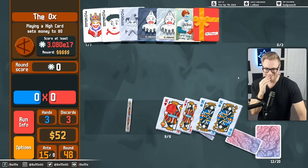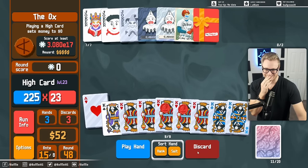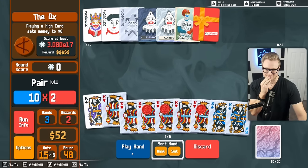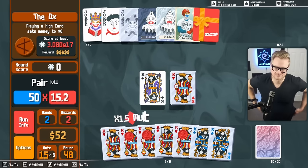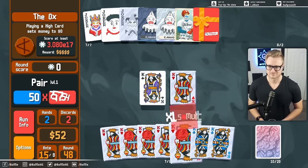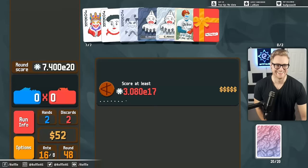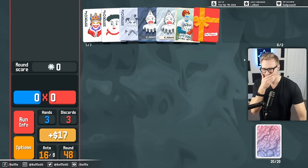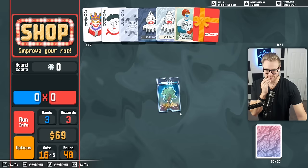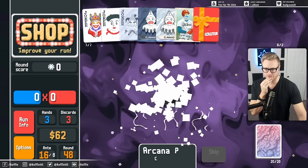We're playing a pair here. I guess we take this. The problem is I don't want to hang out too far. Let's look for a Temperance again.